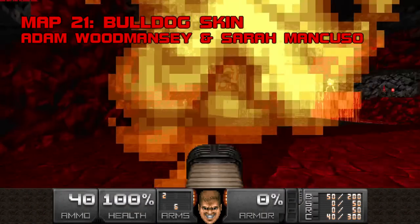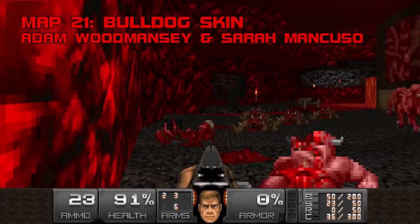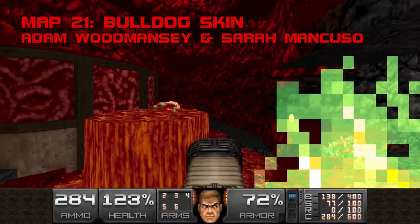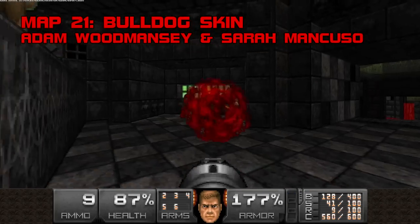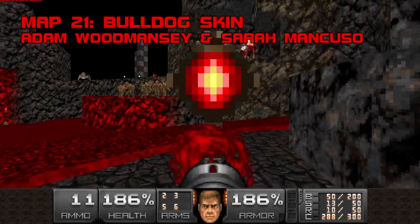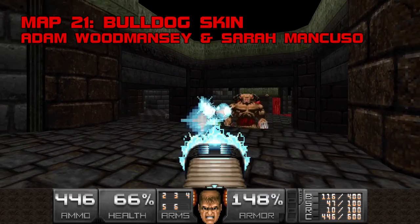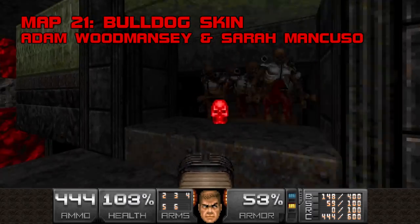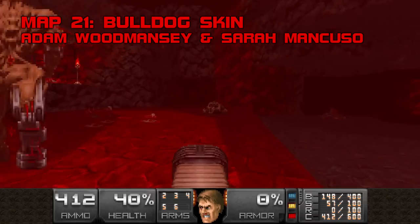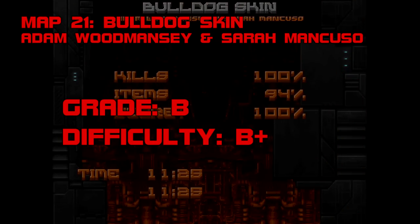Map 21: Bulldog Skin. Thank god for Bulldog Skin. It's far from the best map in this set, but after more than an hour in the Bee Kingdom, its straightforwardness is a blessing. The ruby caverns, stern stone outposts, lava flow, and viscera suggest hell. Bulldog Skin leans on a teleporting monster gimmick that I'm neither completely sold on nor inconvenienced by. Cheesing the cyberdemons from a ledge feels too easy, but they're liable to blindside you in a straight fight, so cheese it is. With the yellow and blue keys you can open the red key sanctum, lay some bones to rest, and watch a gacha showdown that the spider will likely win. Bulldog Skin hits what it aims for, and its modesty is an asset. Grade B, difficulty B+.